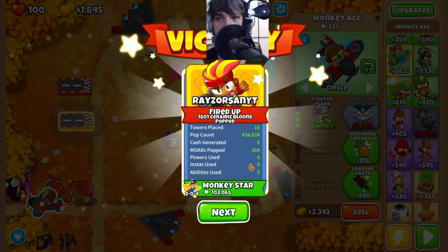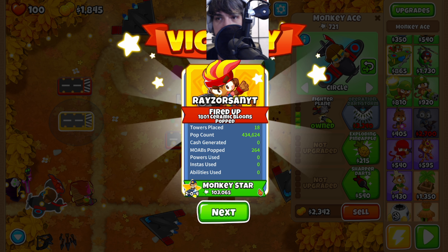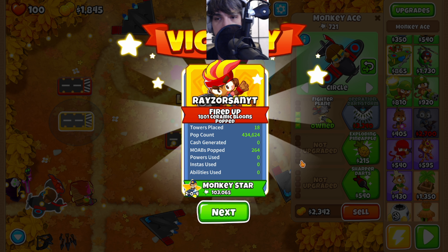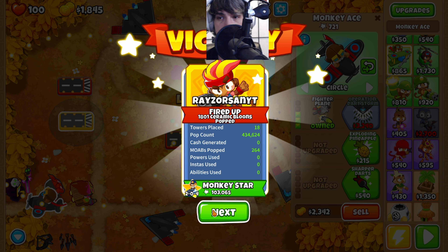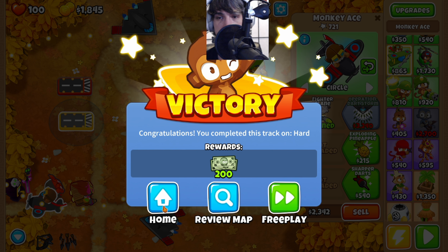We can see here on our double HP mobs run, our monkey star was the monkey sub, which isn't too surprising — it was around for nearly the entire game and was one of the first towers we really invested a lot of money in. And there we have it: double HP mobs, no monkey knowledge, In The Loop.